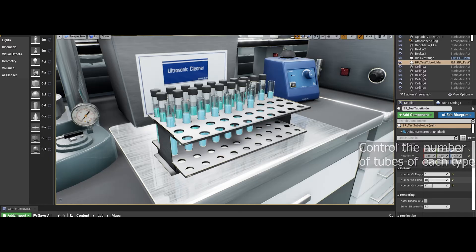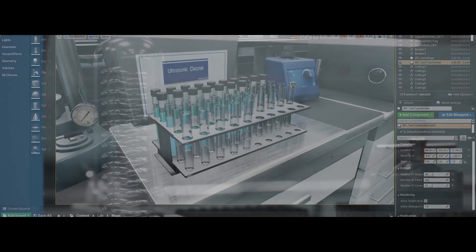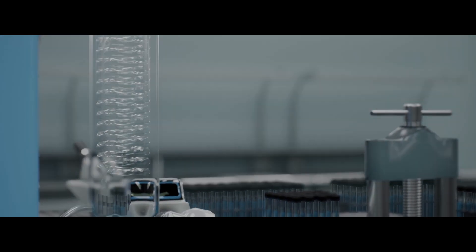You've got lots of different props in here, ready for you to use wherever you want. Normally this is £10 for the personal licence and £22 for the professional licence, but it's free to claim until the 30th of December.